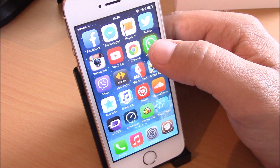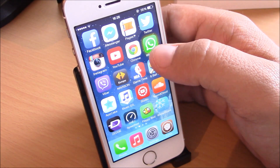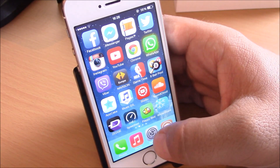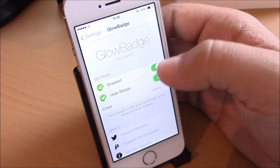As you can see here, this yellow glowing color around the WhatsApp app on my device — this is instead of the stock red badges that you have on iOS 7.